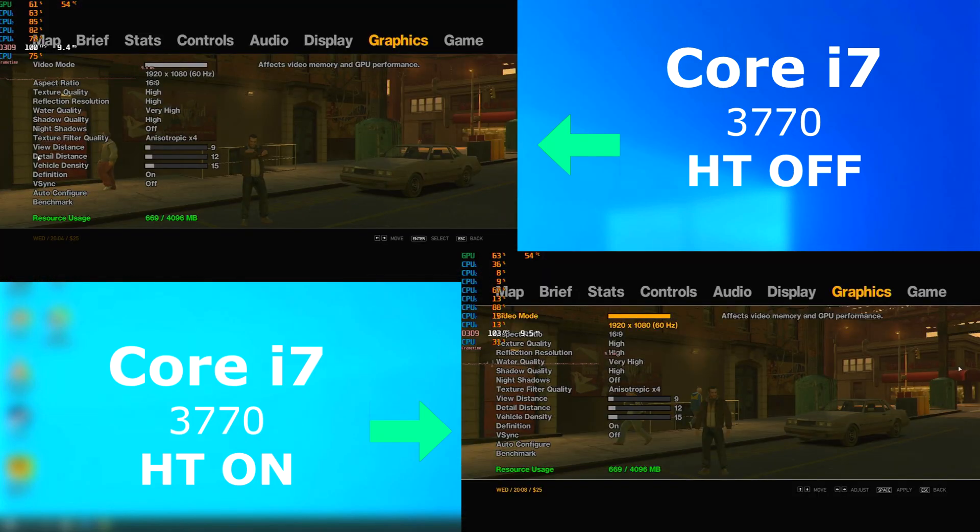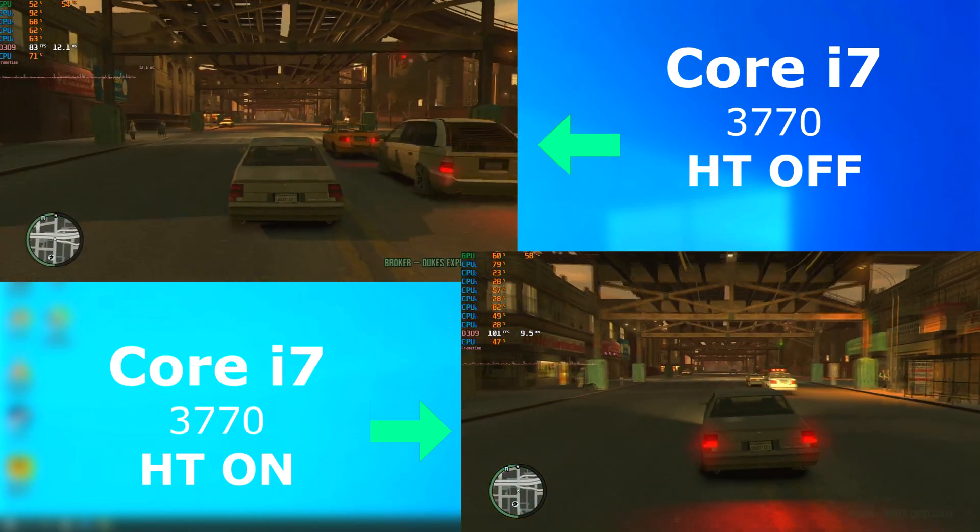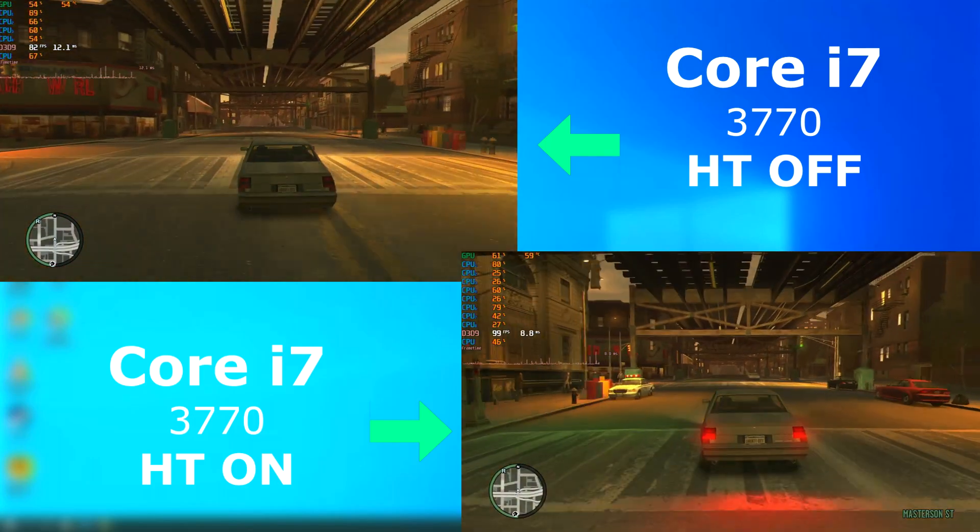Next is GTA 4. Here are the settings, and I left these runs at 1080p since the GPU wasn't pegged. Both felt about the same — I really couldn't tell a difference.